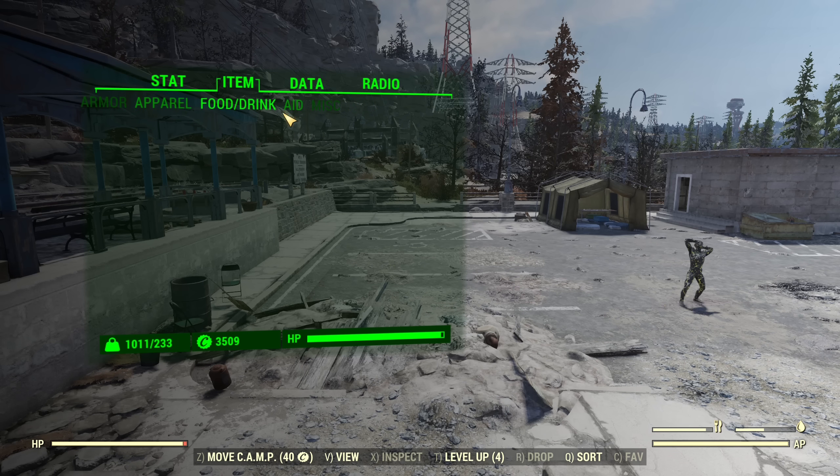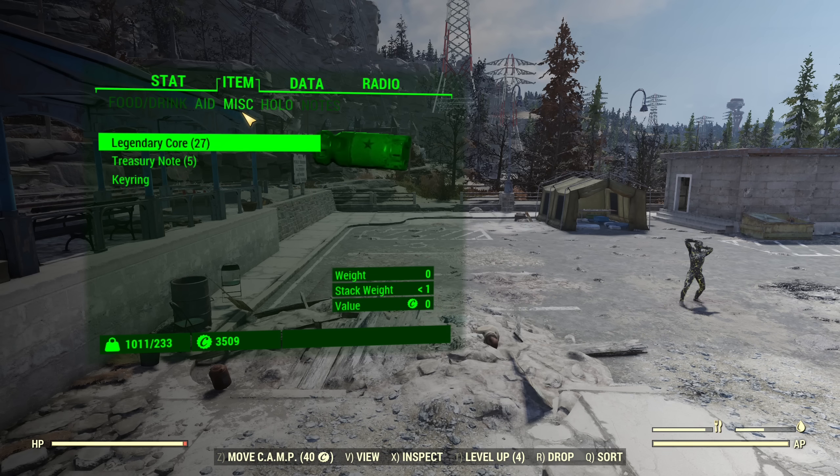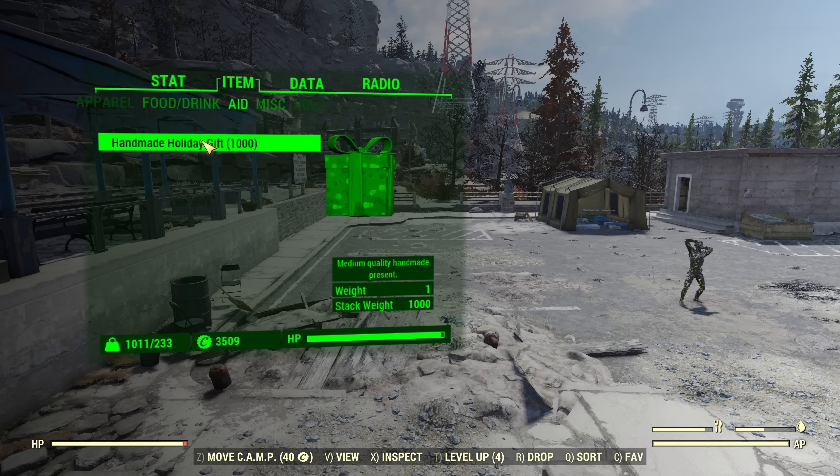No armor, no apparel, no food, no aid apart from those holiday gifts. Miscellaneous is as empty as it can be — no holotapes, no notes, no junk, no mods, no ammo. And yes, it is exactly 1000 handmade holiday gifts — the craftable standard ones, because that's the best value and you want to craft those to unlock rewards. Exactly 1000 makes it easy to calculate how much of each item you're getting on average per gift.